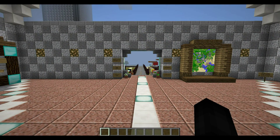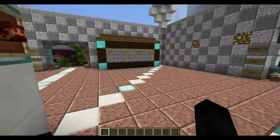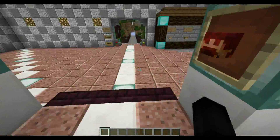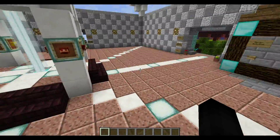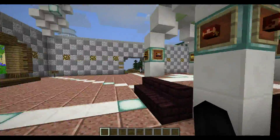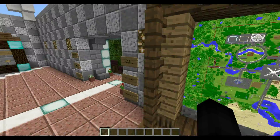Hey guys, Austin here. Welcome to another Minecraft video. In this video I just want to show off the spawn on my server — the IP will be listed in the description. Without further ado, let's get started. Here's the main spawn — whenever you join this world you will spawn somewhere relatively around here. As you can see it's very decorative, and there's a map of spawn you can look at that's constantly updated.